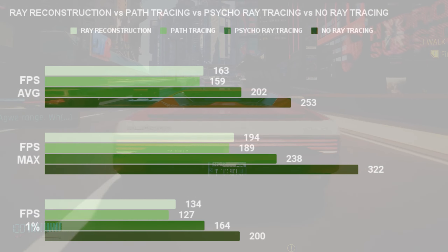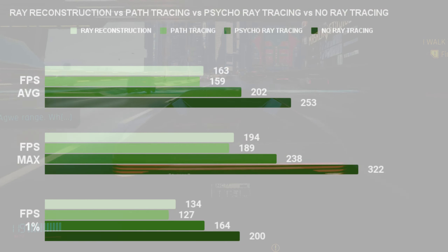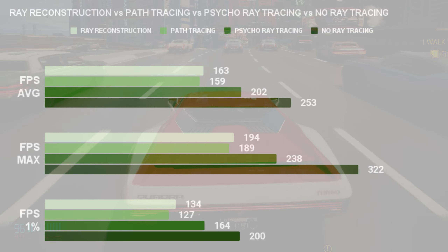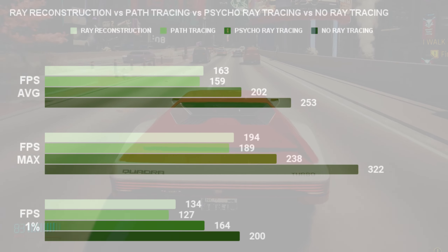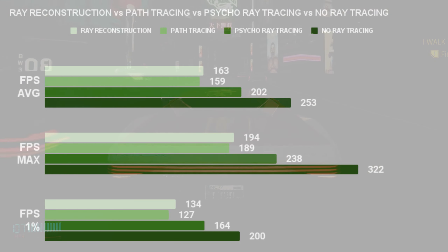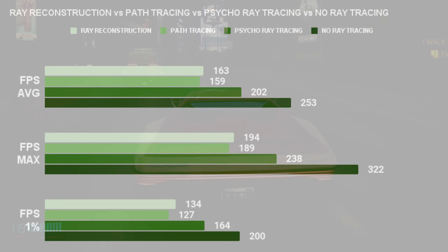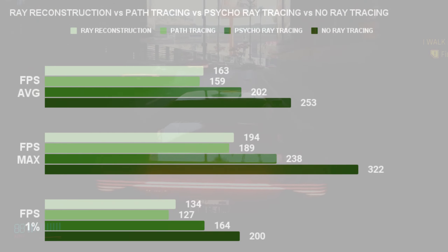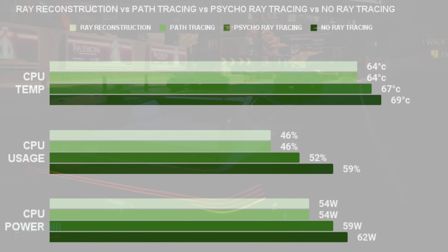With path tracing, enabling or disabling ray reconstruction doesn't do much — it keeps performance in the same ballpark, but visually it looks better with ray reconstruction, so there's no reason to leave it off. The decision really comes down to whether you're a visual junkie or a frame junkie; if you're somewhere in between, there's a good balance using only ray tracing.